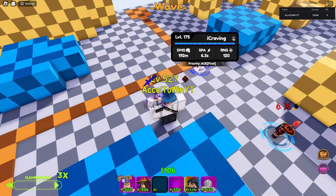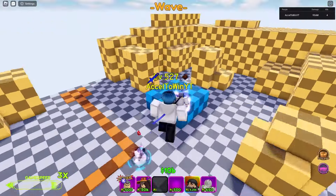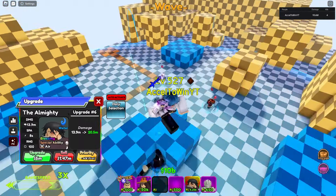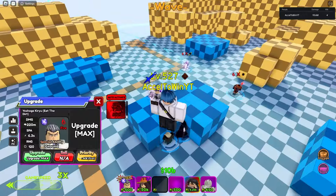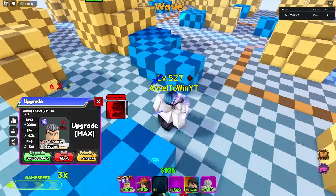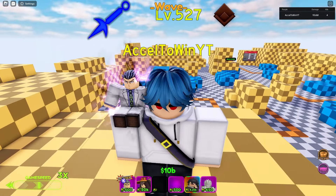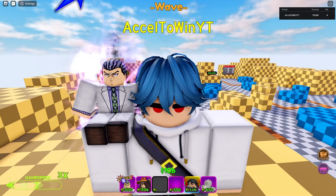After the buff, he sits at 192 million damage, 6.3 attack speed, and 120 range — that's back in the meta for sure. His final buffed stats are 220 million damage, 6.3 attack speed, and 120 range. His AOE circle is small but you're mainly using him for his ability and solid DPS. I'd say S-minus overall — it's niche but strong. Thanks for watching, that's the Yoshikage Kira Eat the Dirt showcase. See you next time, peace.